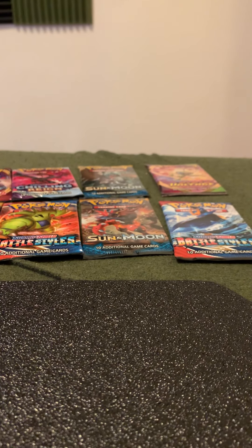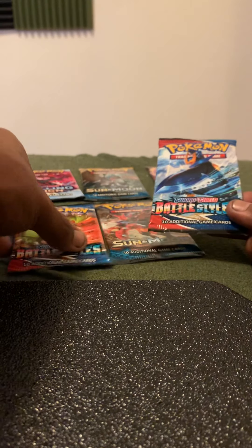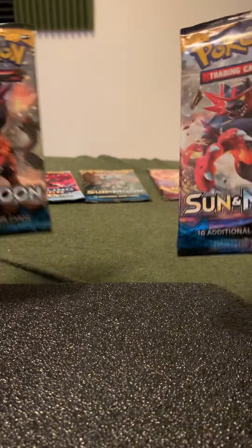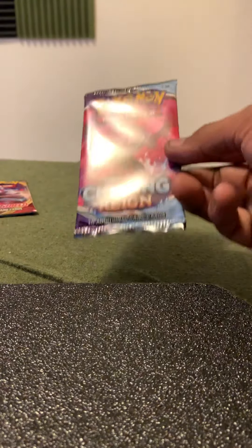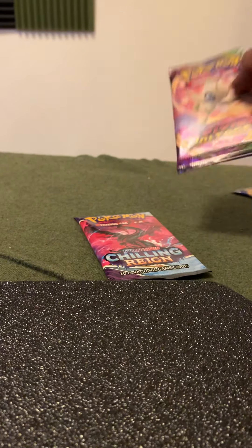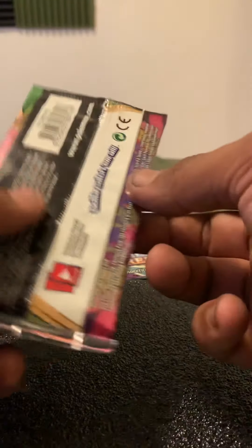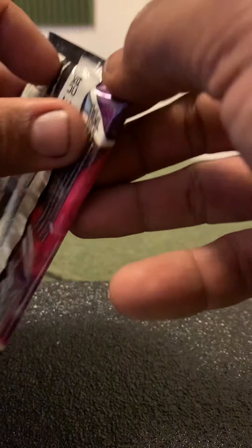I will be doing a sealed collection as well as a binder collection and going over the packs they include. They have Battle Styles, some older Sun and Moons, some newer stuff — Chilling Reign, maybe we get lucky with this one — Sword and Shield base set, still building it out. And of course Vivid Voltage with the amazing rares. I think I'm still missing the Celebi amazing rare, so this will be fun. Let's keep it on brand with a Chilling Reign opening and see what we can do.